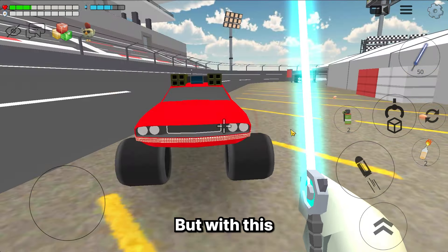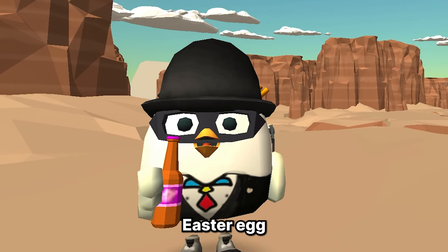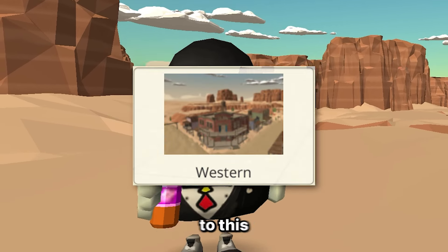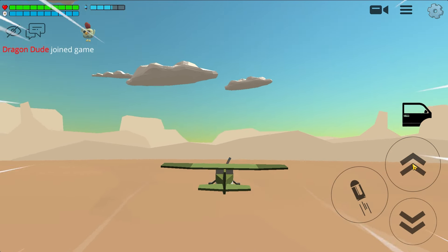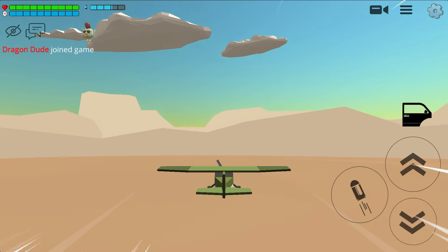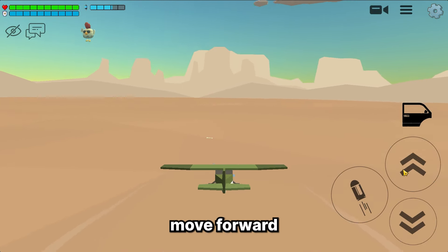But with this magic red car, this rule doesn't exist because the egg bomb will not explode even if you wait here for an hour lol. All right guys, back again to the secret easter egg and we're also back to the Western map. All you need to do is move forward from this clock tower and pass through between these mountains. From here you'll teleport to another area, and then just move forward until you see this bone.